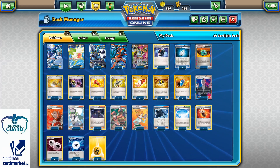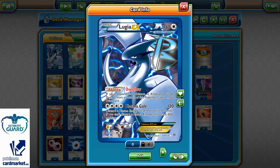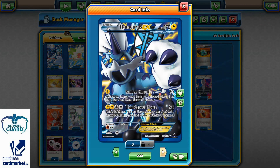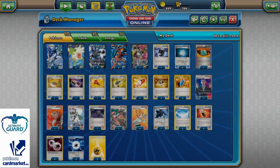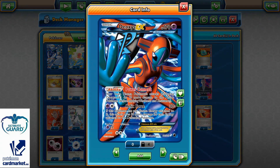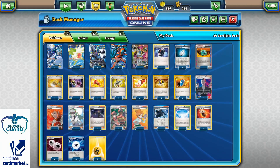So: 12 Pokemon, 37 Trainer cards, 11 Energies, 60 cards in total. Three Lugia EX as the main attacker, two Shaymin EX for backup draw support, two Thundurus EX with Raiden Knuckle because it can help power up Energies from the discard pile to our bench Lugia EX, and four copies of Deoxys with that Power Connect. One Hoopa EX for that Scoundrel Ring to set up three extra Pokemons.